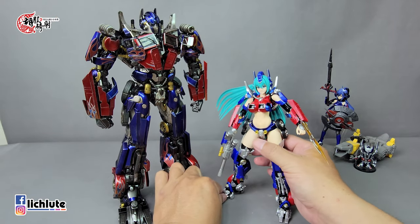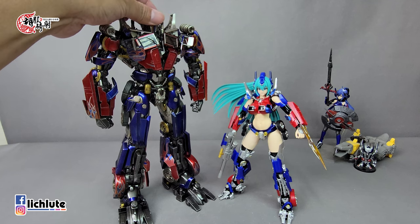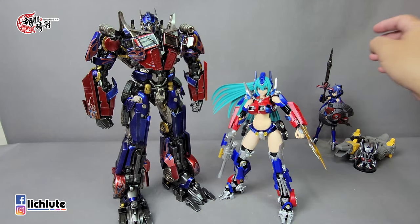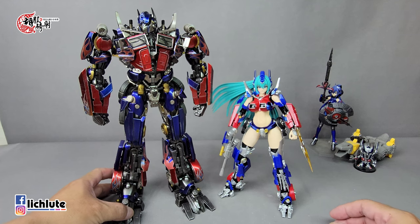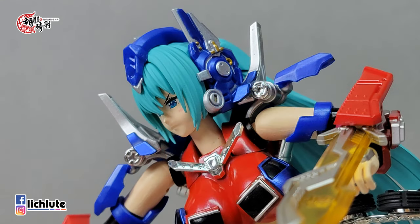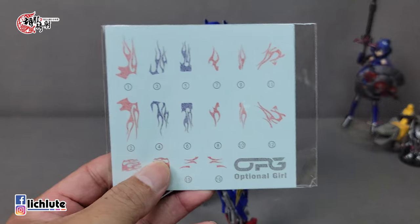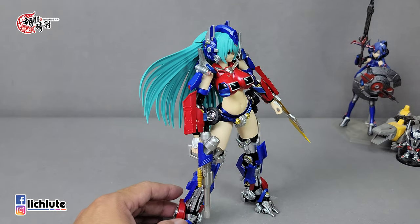轮胎被做成裙甲出现在侧边前方，鞋的倾斜角度也还算接近。鞋尖部分拉近看，除了颜色比较亮之外，两者造型接近度非常非常高，还原度至少可以给个八十分。要稍微强调一下，你可能会觉得这款稍微有点单薄，因为火焰纹章这些都没有贴上去，如果在网拍上看到有火焰涂装的，那是要自己动手的，今天就不做这个展示了。